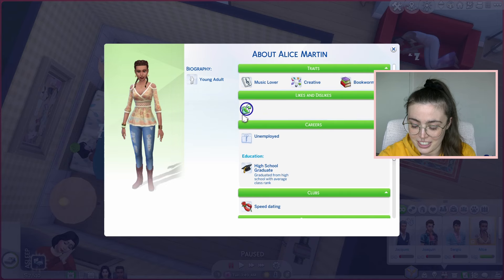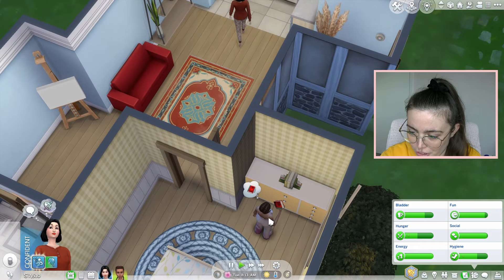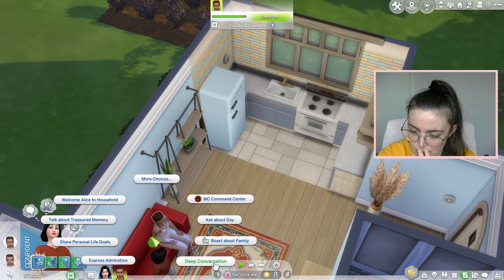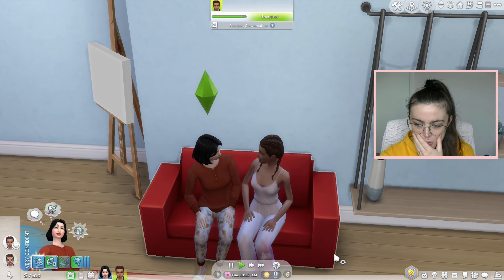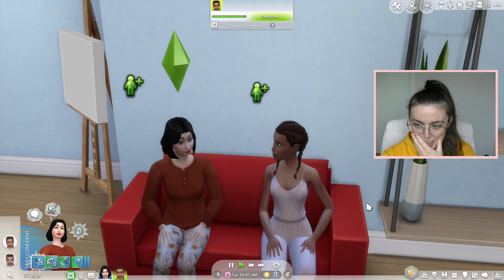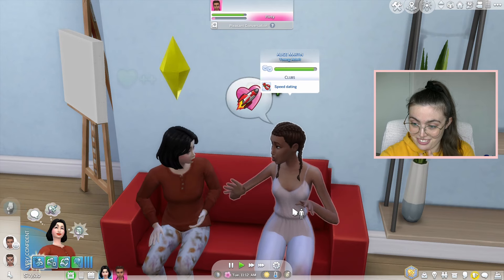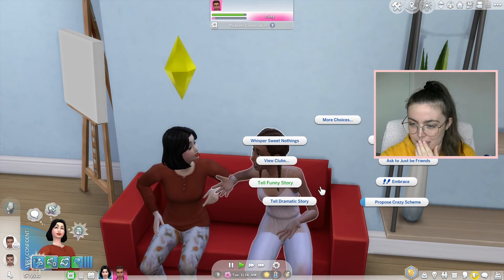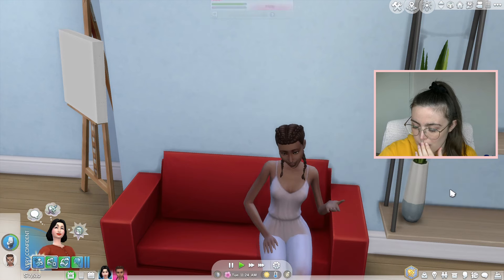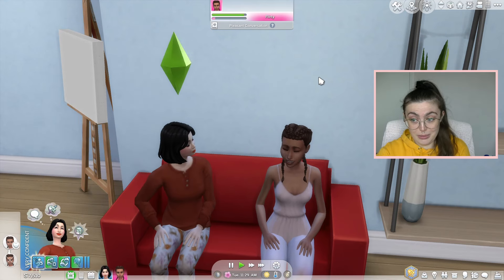We've got some good sentiments going on — I really feel like today we could become more than friends. She just literally walked straight through the wall, cool I guess. Let's have some nice conversation. I just said she should whisper sweet nothings — oh it's happening. It's going well but they've not got a romance bar yet. I'm going to see if a bold pickup line works. Okay right she's feeling flirty. Let's flirt — oh my god it is on! I literally realized I didn't check if she was into women but she must be, she's being flirty.